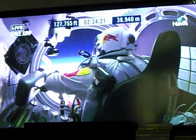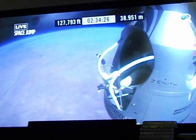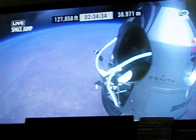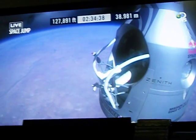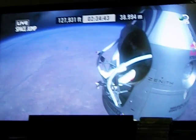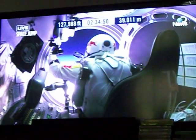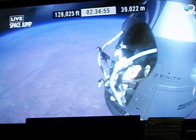Okay, item 29: release seat belt. Item 30: release the seat belt. Attaboy. That's good. Okay, slide it forward into the rest position. Go a little bit further forward so we can check your chute.